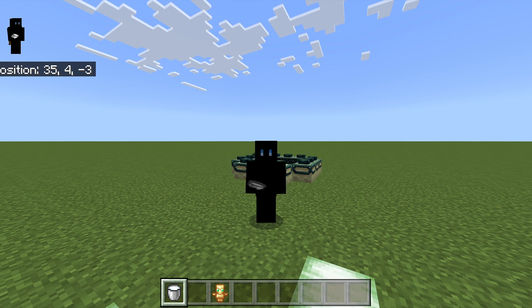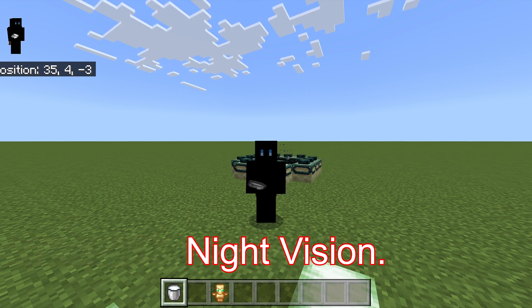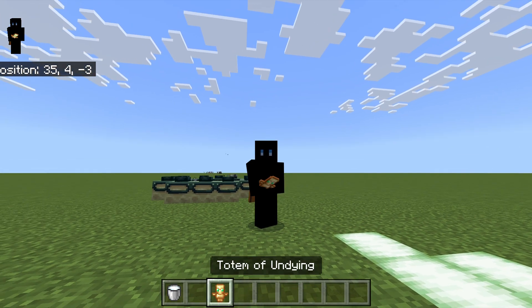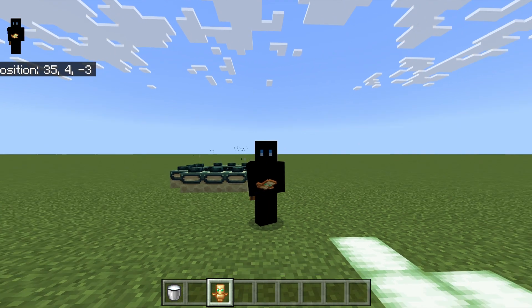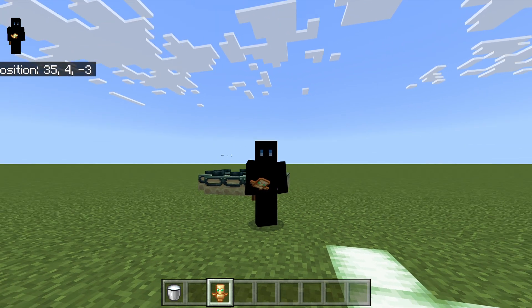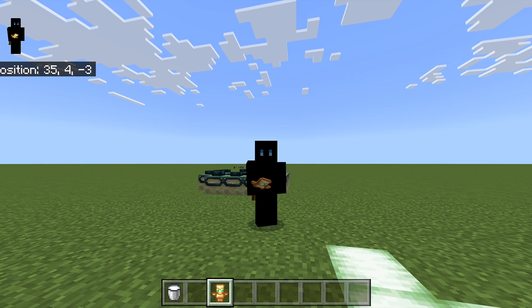It will also clear effects like poison from spiders. Most effects will be cleared — even positive ones. For example, if you take a night vision potion and then drink a bucket of milk, it will clear that buff too. It basically clears any effects that Minecraft applies. Another item that does this is the Totem of Undying — if you have an active effect and you nearly die with the totem in hand, the effect will be cleared when you survive.